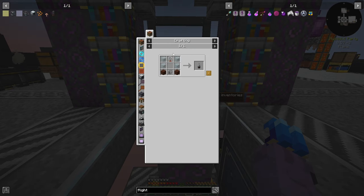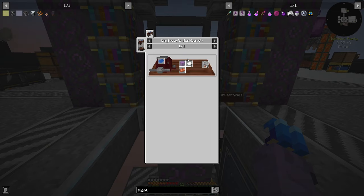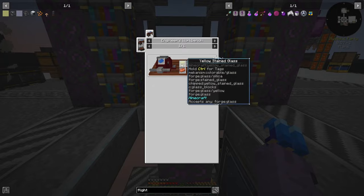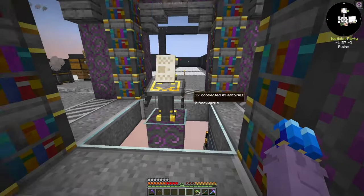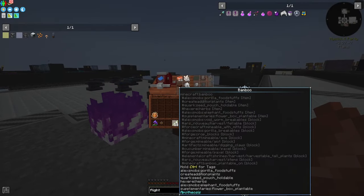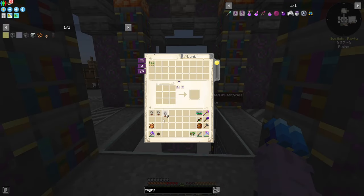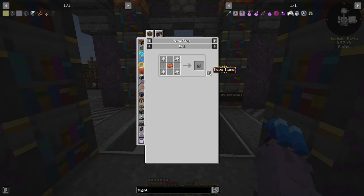The first thing we need to do is get ourselves some garden cloches made up. These are just iron mechanical components, incandescent light bulbs, glass, and treated wood planks. The incandescent light bulbs are just bamboo or paper, glass, and a copper ingot in our engineer's workbench. I'll grab some copper to smelt up, grab some glass, and grab some bamboo and chuck it in to get some incandescent light bulbs.